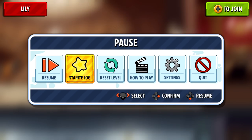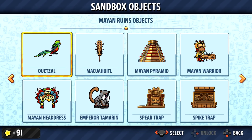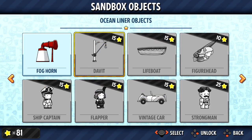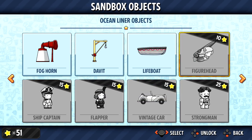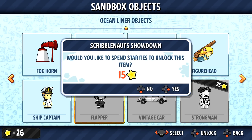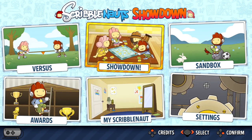Let's quit and check out all the stuff. We only got one out of the two rewards because we gotta buy more. Here we have the ocean liner objects: the foghorn — I'll buy that; the davit, which seems to be some kind of fishing thing; a lifeboat — I'll take it; the figurehead for the front of the boat; the ship captain; the flapper, the little dancing lady; a vintage car I can't afford; and a strong man. We gotta do more playing today if we want to afford those other things.